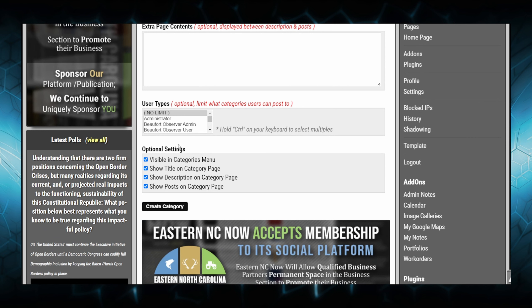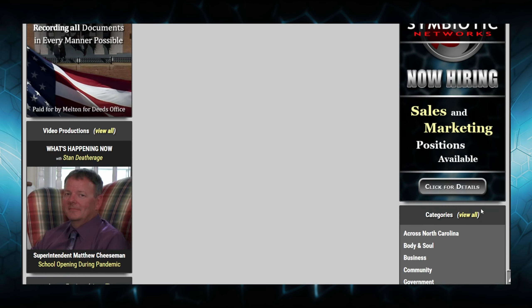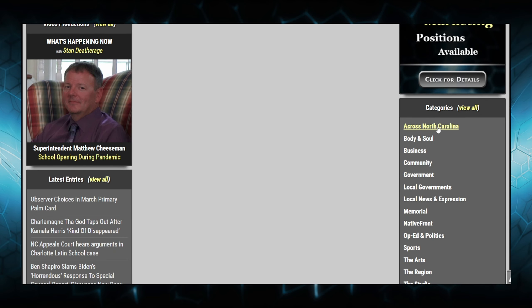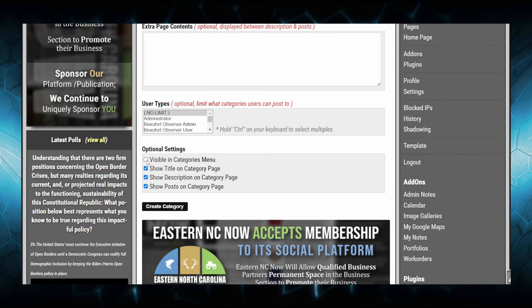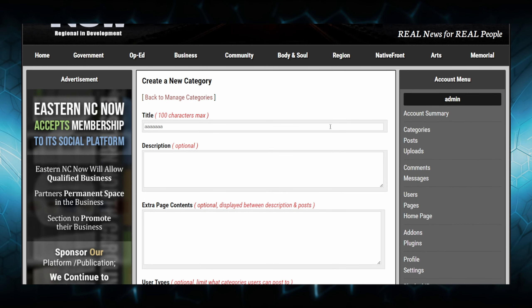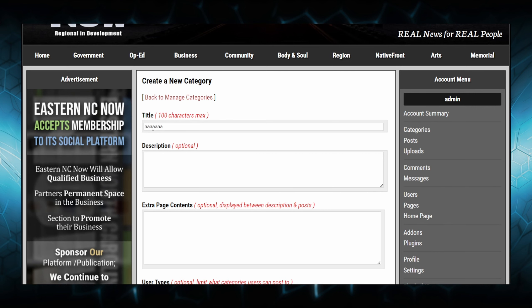The optional settings include 'visible in categories menu.' If your site has a categories menu displayed — on this website you'll see the menu on the right-hand side — if you uncheck that and create this category, it will not be displayed on that list on the side.